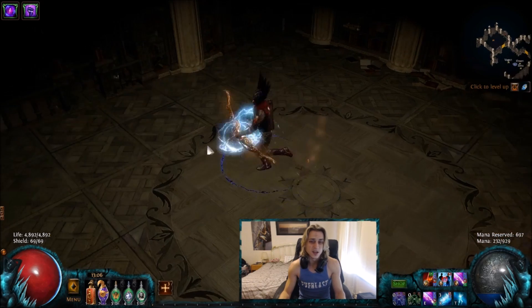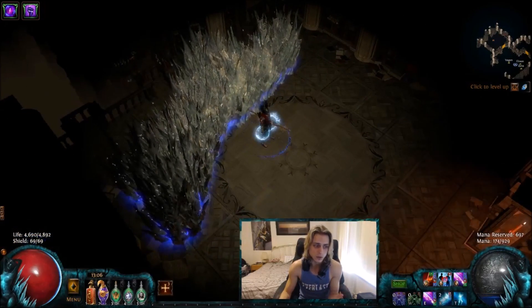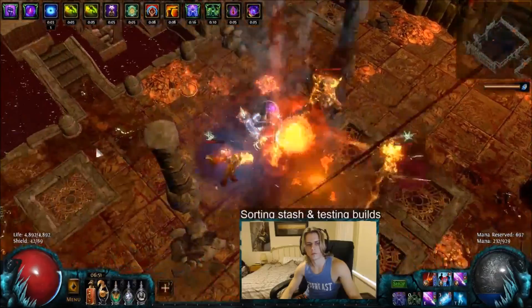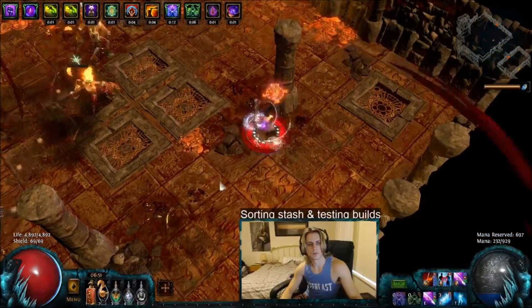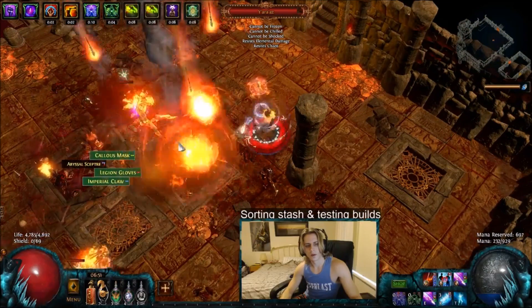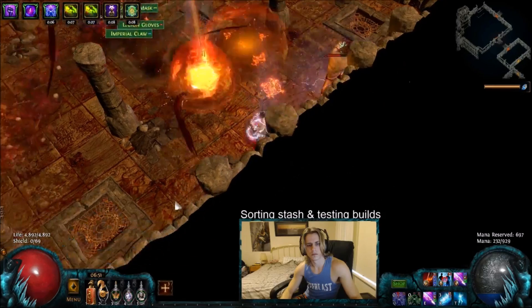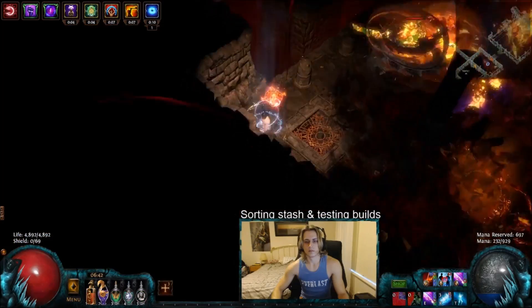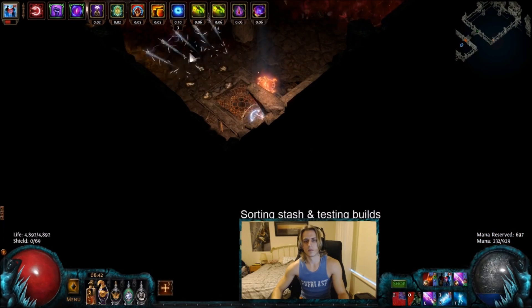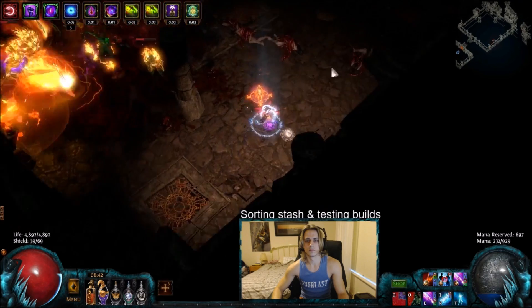You may be worried that we don't have a single target anymore since Frost Wall won't work, but that isn't a problem at all. Before Frost Wall pierce Lightning Arrow was a thing, we did have Blast Rain, and Blast Rain was my go-to single target for the Voltaxic build. It performed very well and gave me some of my first very solid uber kills. Blast Rain is still very strong and nothing's really changed there.